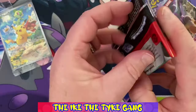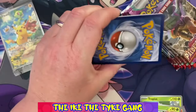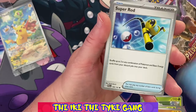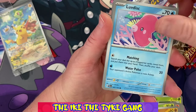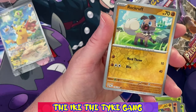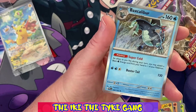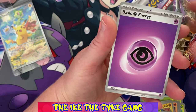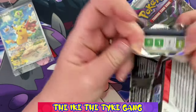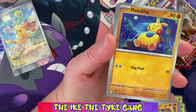Let's see if we can get anything in this second pack. I think I'll just show the codes at the end of the packs — that might be better. Pack two: Monkey, Delibird, Super Rod — love this one — Gothitelle, Arctibax, Giacomo, a reverse Rockruff, a reverse Sprigatito, and a regular holo Baxcalibur. I'm still getting used to these Scarlet and Violet era cards — I haven't opened enough to get the hang of it.